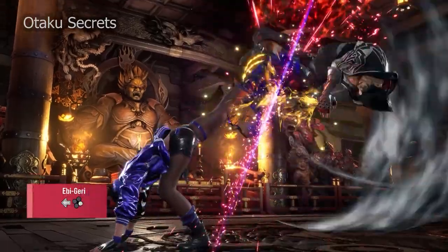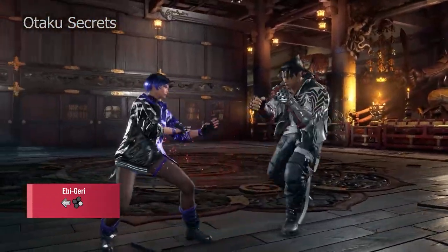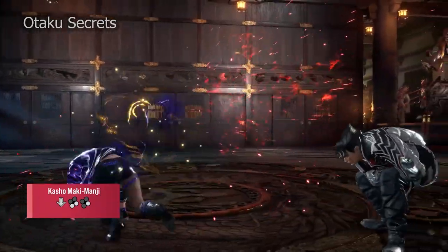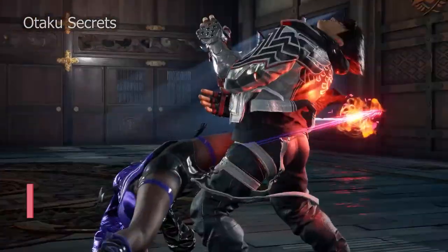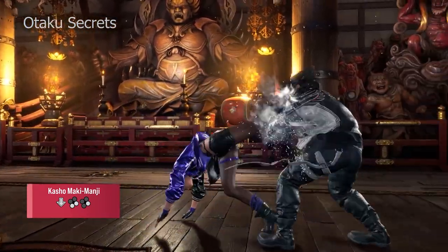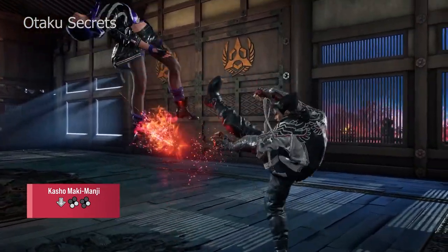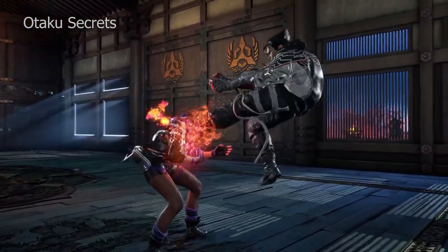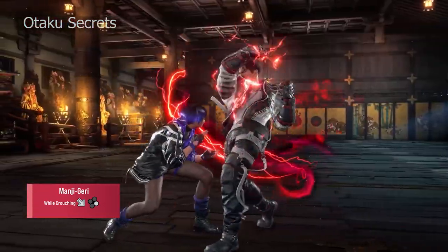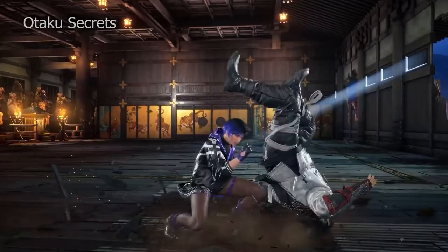Other powerful evasive moves include Ebigeri — which literally translates to Shrimp Kick — slipping under highs and launching on counter hit, making it a strong option when you have a good read on a jab-happy opponent. Kusho Maki Manji has some high evasion and turns into the powerful Nendogarami on counter hit. This string is unsafe, but to discourage opponents from punishing, you can just do the first hit and threaten with the follow-up, which gives a full combo on counter hit. Do be careful though, since the first hit is launch punishable if the opponent makes a hard read. Reina can also do a Mungigeri Kick from crouch — unsafe on block, but evasive for the entire animation and launches, making it another good call-out tool against jabs and other high attacks.